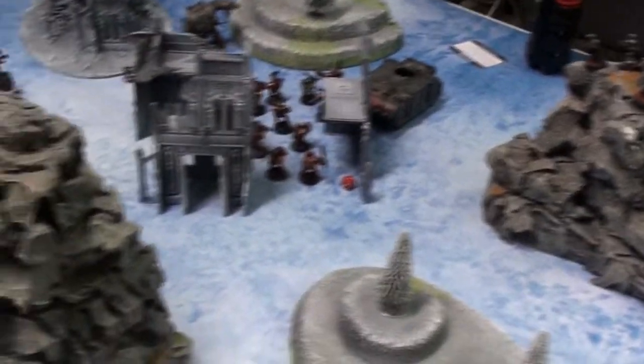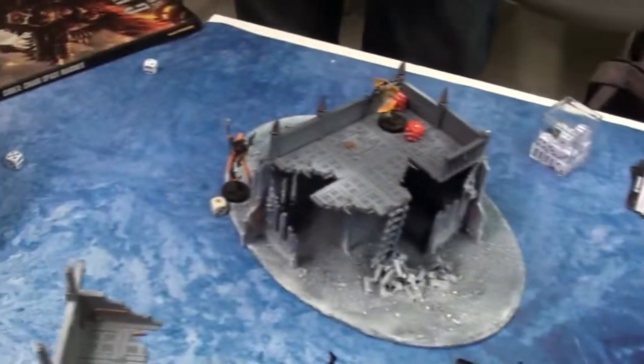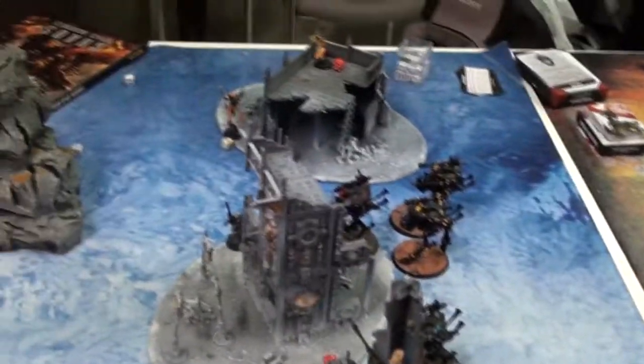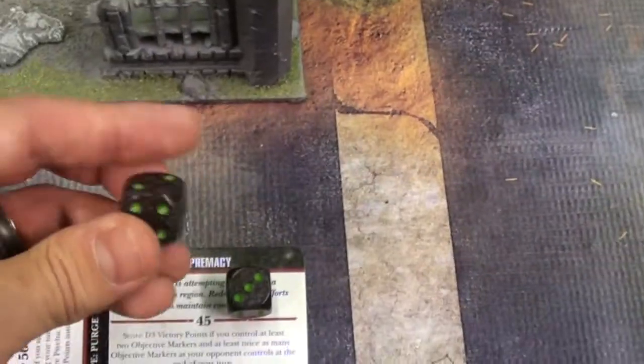We still have Objective 1 and Kingslayer — gotta deal with that. The Solitaire killed the Obliterator. Minus 4 to the leadership from the Mask and the Shrieker Cannon. They came in from the wrong side but contributing loads of firepower. Illic rolling a 6, but he's dead. I had to contribute 3 units. He made pretty many 4+ saves plus Feel No Pain. I scored Slay the Warlord, which means Kingslayer — 1 point.